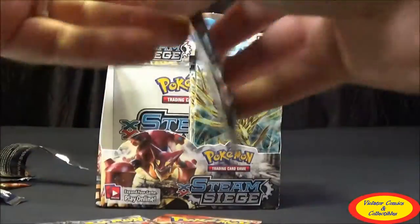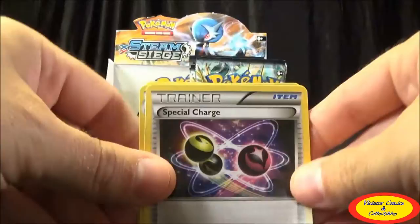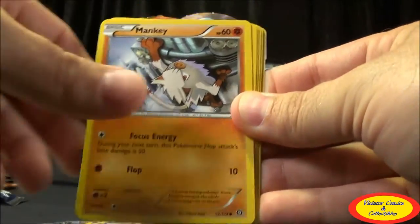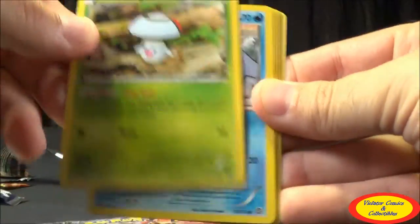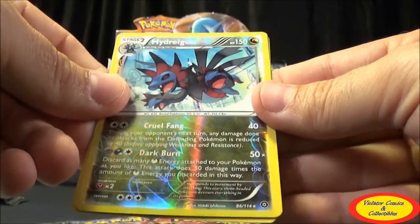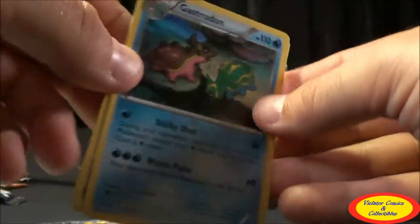Three packs left on this half — let's see if we can pull something big. Sixteenth pack: Special Charge, Shieldon, Fletchinder, Mankey, Fungus, Burmy, Joltik, Mantine, Hydreigon Reverse Rare, and a Gastrodon Regular Rare. Still not pulling a ton of EXs, which is unfortunate.